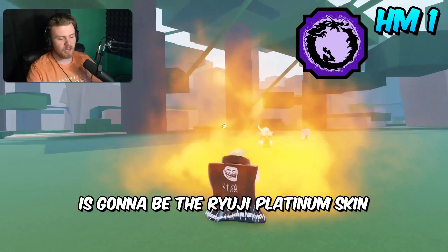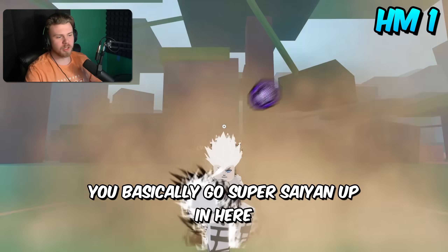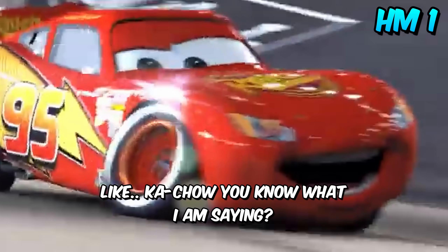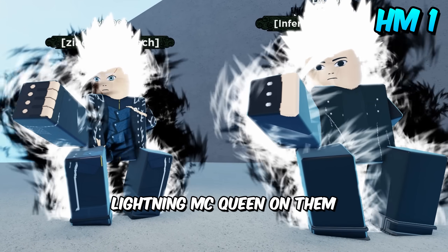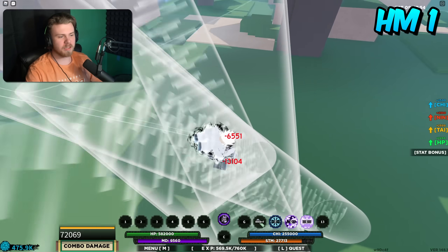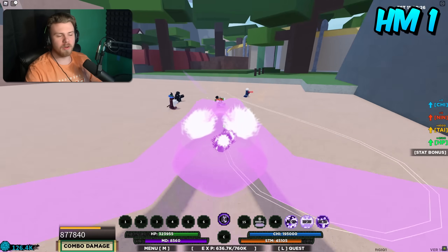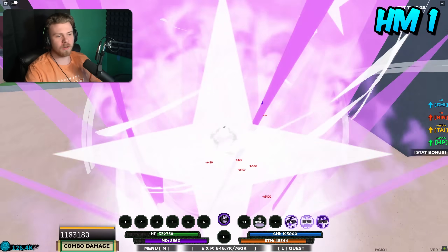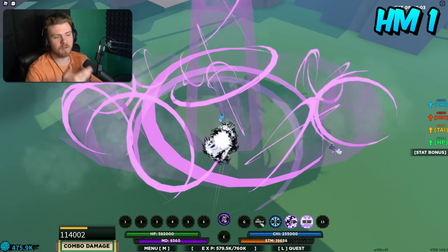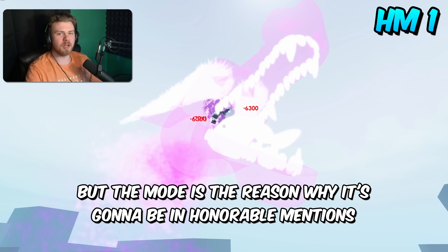Honorable mention number one is the Ryuji Platinum skin. This skin is actually really cool looking — you basically go Super Saiyan, like Lightning McQueen on them. There's not much changed other than the mode; it's not a very visually heavy bloodline in terms of effects, but the mode is the main thing that's different. It looks a lot different from the original, with purple dragons — that's cool. The mode is the reason it's an honorable mention.